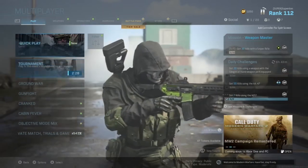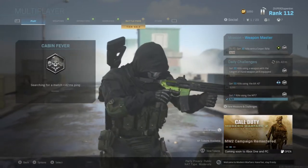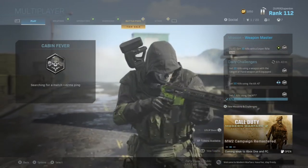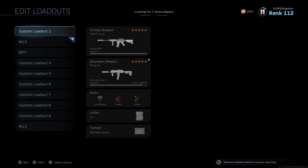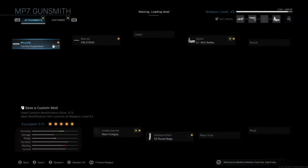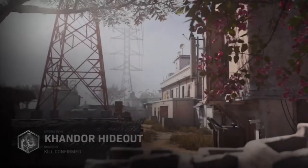First things first, I want to start off with the Cabin Fever map. I like these kind of maps — they're quick, they're easy, and they're fun to play. In today's game I'm gonna be rocking the MP7, one of the best weapons in the game and one of my favorites so far. I'm using a tactical suppressor, the Striker reflex, and a 50-round mag. Let the game begin, let's see how I do.